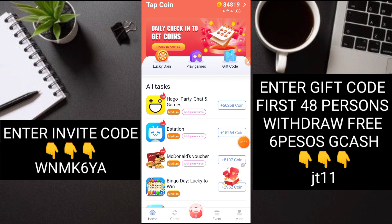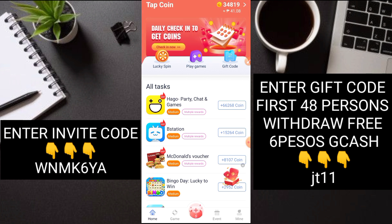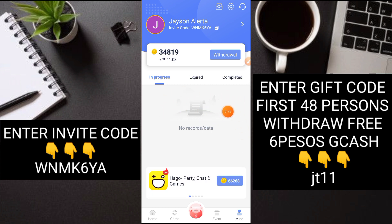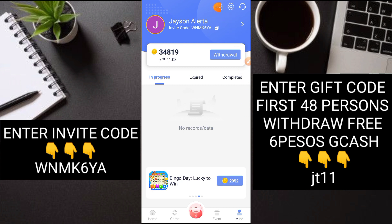Nasa main dashboard na tayo ng application. Kung wala pa kayong code at wala kayong na-receive na coins sa may taas, punta kayo sa Mine. Dito kasi nandito yung invitation code - enter invitation code. Nakalagay na rin itong code na nalagay, nakabind na. Nandito sya sa may taas.